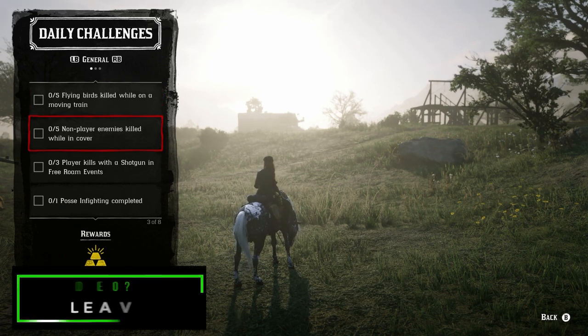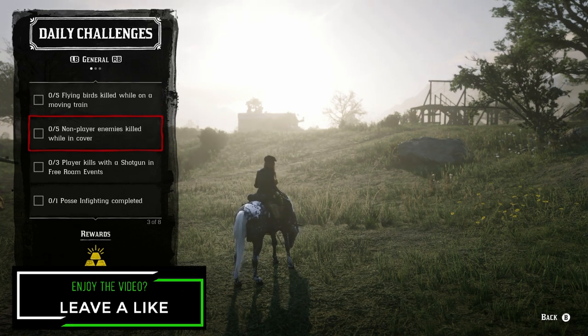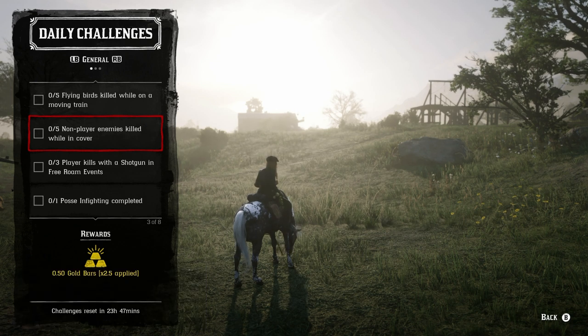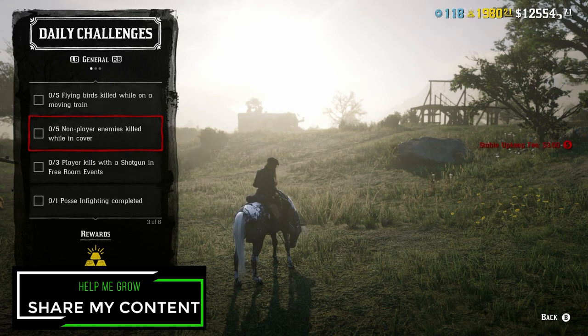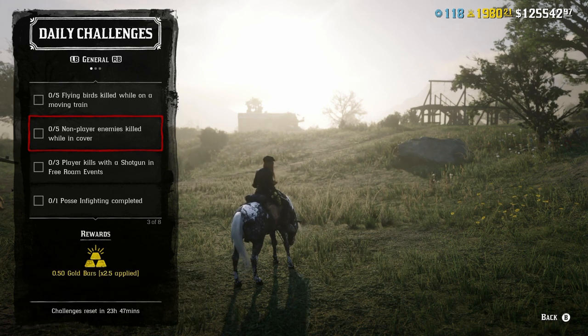For five non-player enemies killed from cover, gang hideouts and bootlegger missions are the best way to do that because you won't lose your honor. Otherwise you can go to Van Horn — which is north of Annesburg — or Thieves Landing, which is a little southwest of Blackwater.